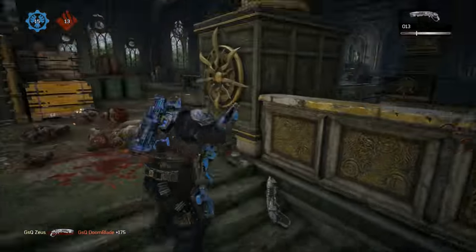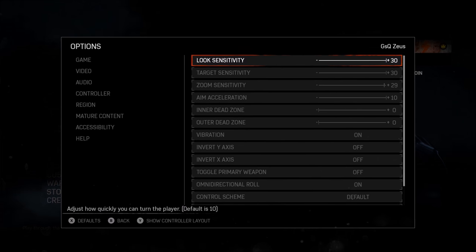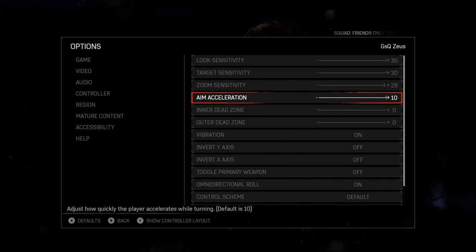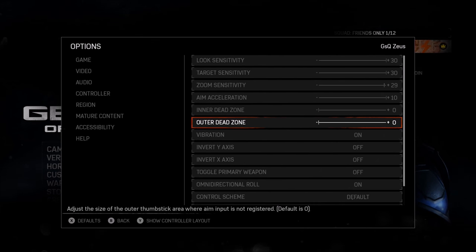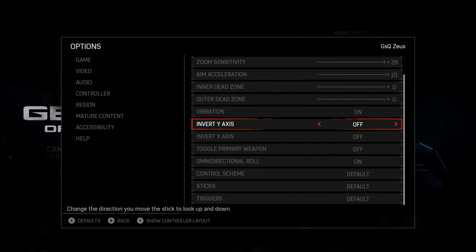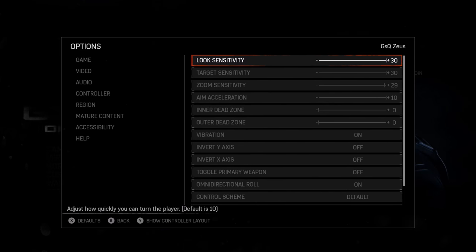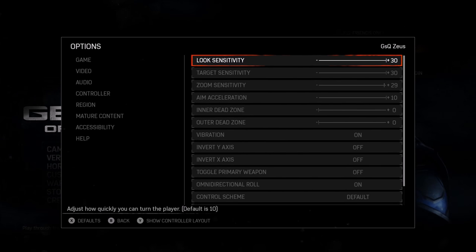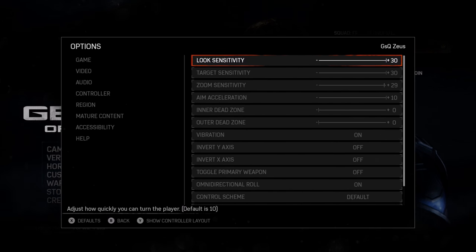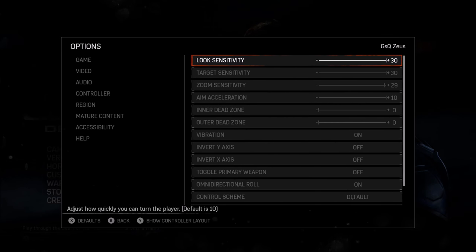Before we end the video, I want to show you guys my settings real quick because you spam the comments for my controller settings in any video that involves the Nashor or movement. I'm at 30-30-29-10-0-0. In my opinion these are the best settings for wall bouncing. I do switch this from 0 to 3 here and there, but everything else is completely default — control stream omni-directional and all that. Shoutout to GSQ Ambitious, now GSQ Reactives, as well as GSQ Doomblade for helping me make this video. Drop a like and let's get to 15K!